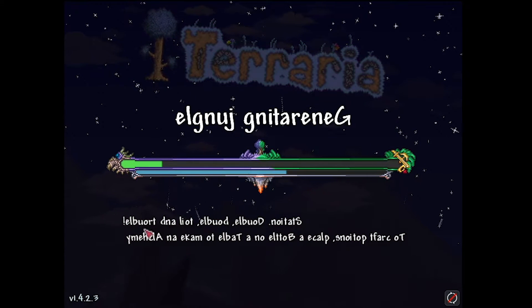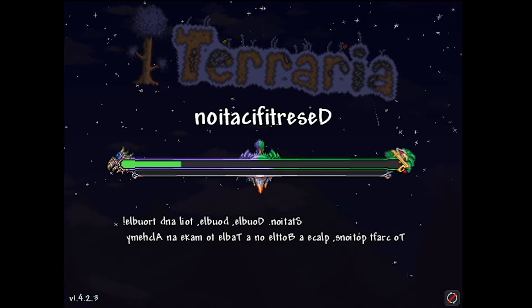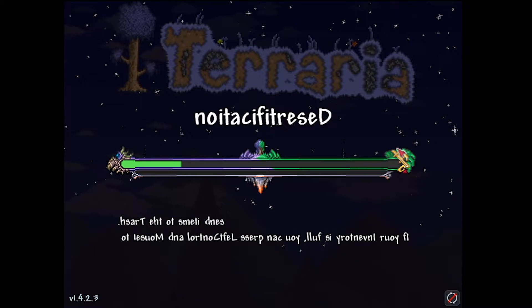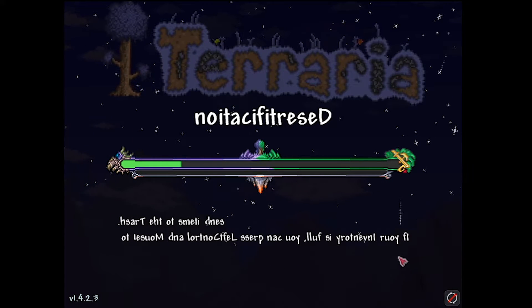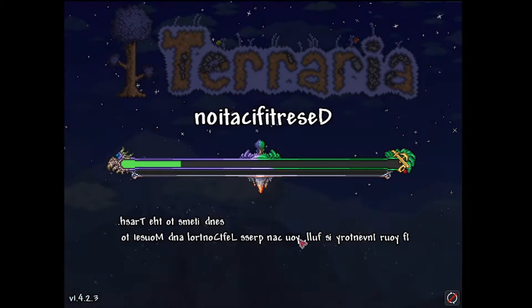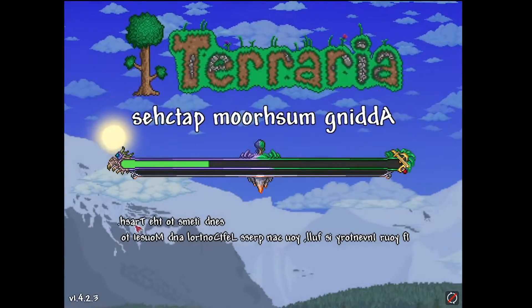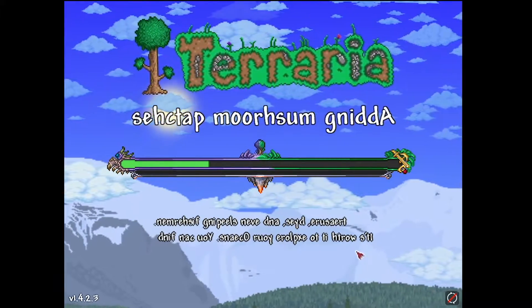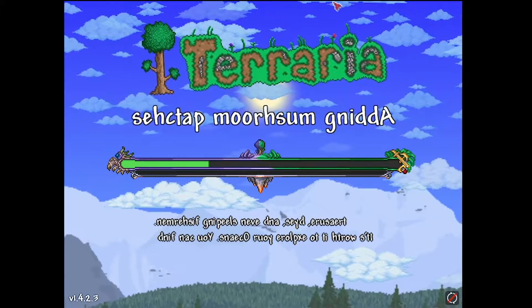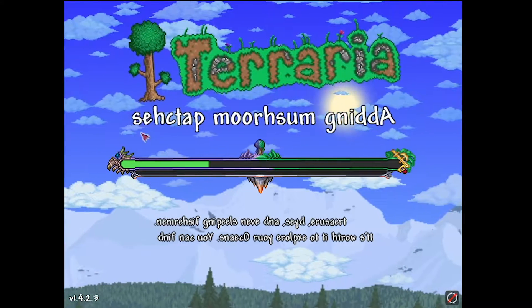If the text is all backwards it means it's correct — so that is Master Mode and For the Worthy. I don't know if I'm going to survive even a minute. Also, if your inventory is full you can press left control. It's taking a while — look, it says 'adding mushroom patches.'